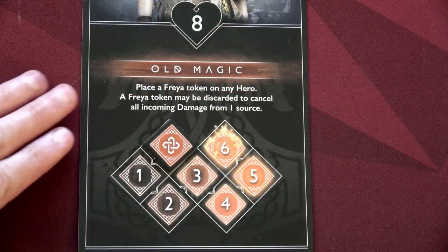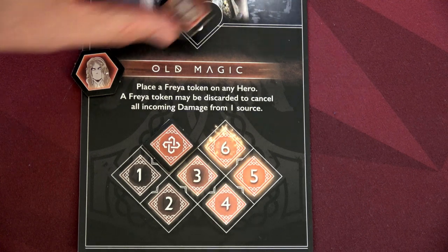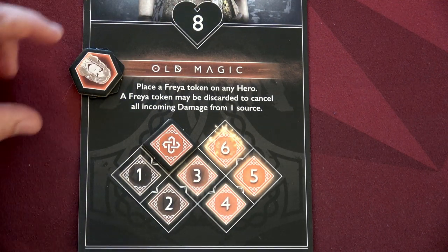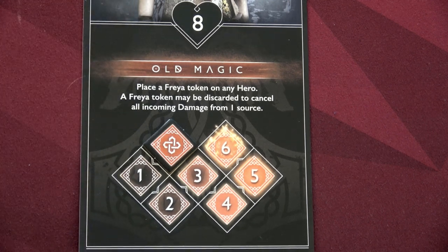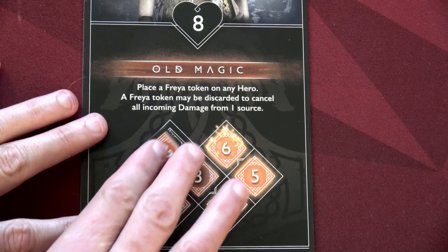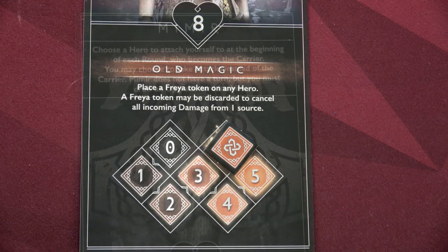Freya has an ability called Old Magic. She starts the game with two Freya tokens and can place a token on any hero. A Freya token may be discarded to cancel all incoming damage from one source, so she can help Kratos soak damage or use it on herself. However, she needs to reach level 6 on her rage before she can activate that ability, so it will take her a bit longer.